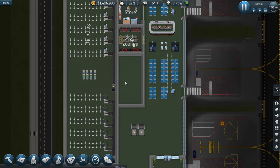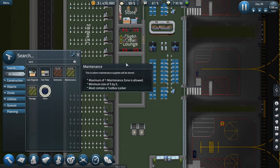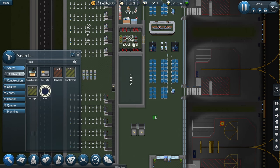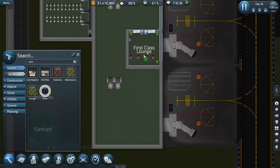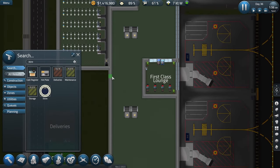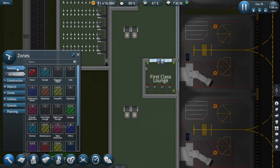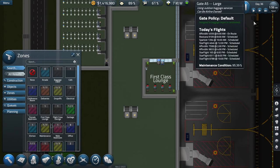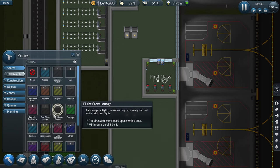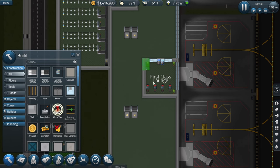I already have this spot right here, so let's go ahead and zone that in. That's store number one. Let me see if I can use construction clone on this. Let's go ahead and hit play on that — construction clone. Can we just clone all of this?